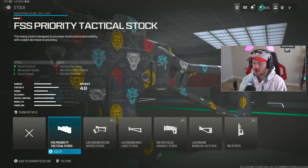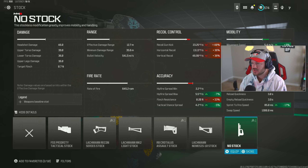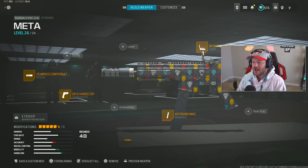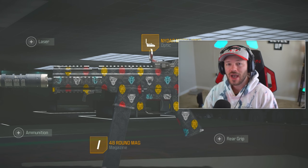Finally, we're going with the No Stock attachment, which gives a crazy boost to overall mobility. It's all green down the side for our accuracy stats. You do get a little more flinch and the recoil increases by 40 and 36 percent, but trust me — this gun really doesn't move all that much. Once I got that optic on, this thing was absolutely golden. That's my full build, and I got a 30-plus kill gameplay to show you where I was fighting for my life.